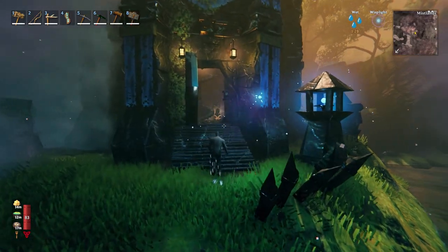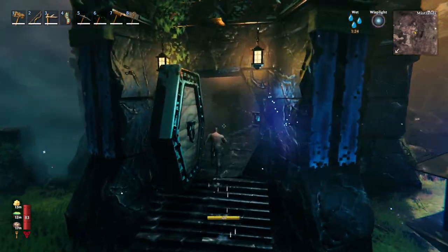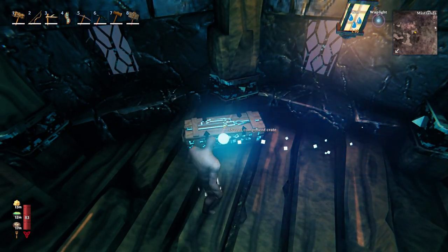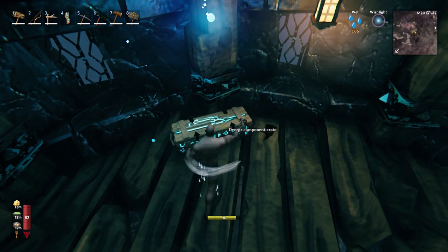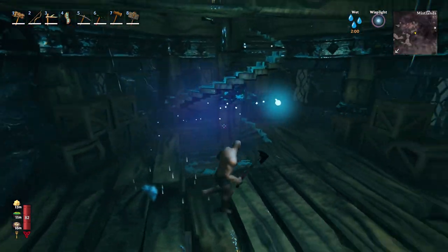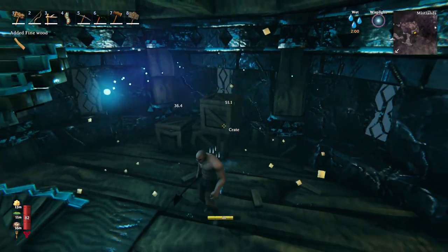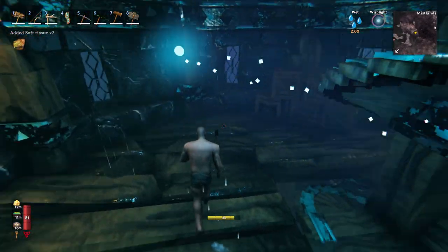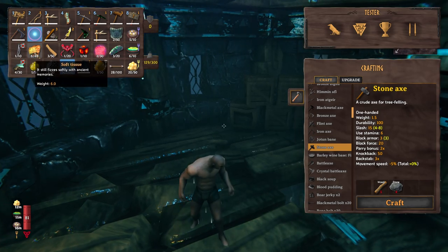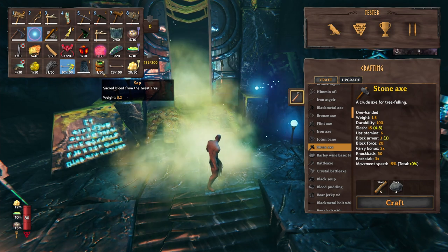Throughout the Mistlands you'll notice these diverger structures. To get a diverger extractor you're going to have to kill all of the NPCs inside, then somewhere in the structure you'll find a chest called a diverger component crate. Break it open and it'll contain a diverger extractor. You can also destroy other crates without getting rid of the ward, and in those crates you'll find soft tissue.